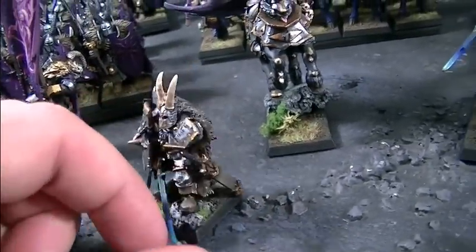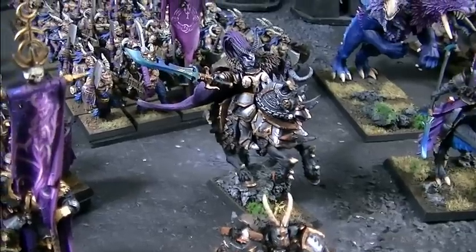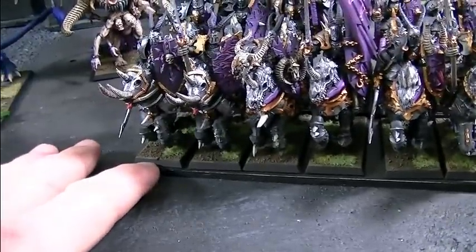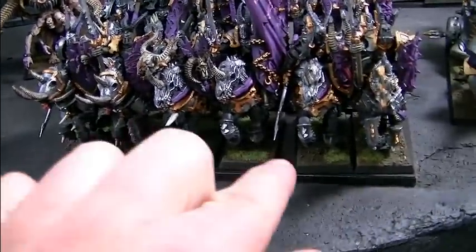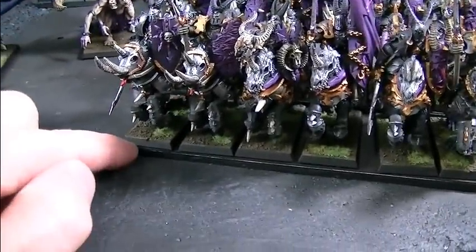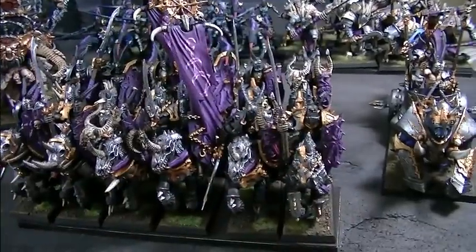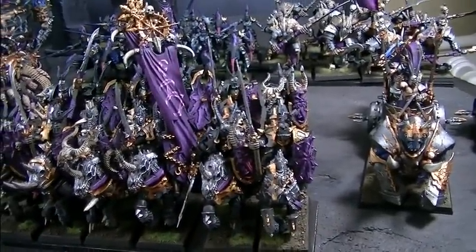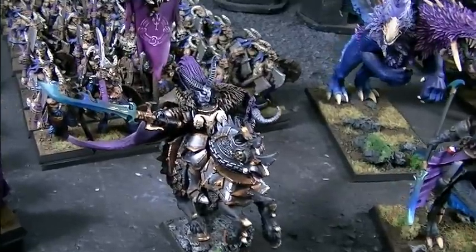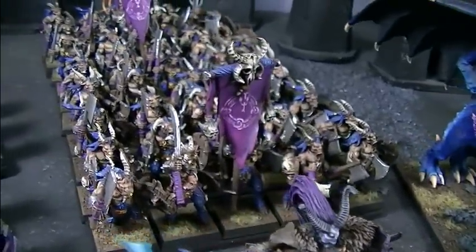You'll notice this is all on magnetic movement trays — these are produced by Blue Table Painting and are the best movement trays on the market. What's great about them is the guys can slide along the top, so you've got a little wiggle room. If some of the models aren't sitting well with each other, you can actually have a guy come off the edge. There is a way for them to fit just right, but I didn't bother with that for this video.